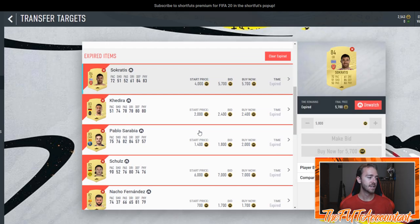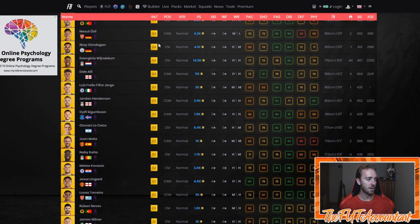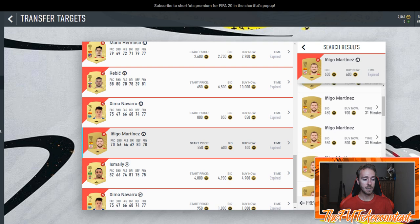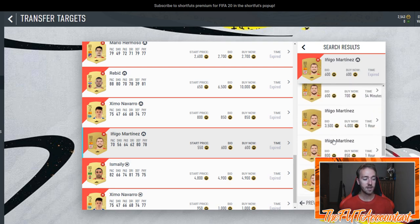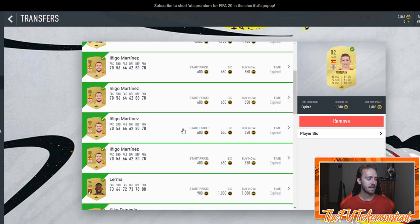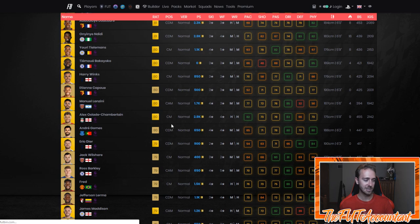Your number one favorite tool as always in terms of trading on the web app is going to be Footbin. On Footbin I have a list of all the Premier League center mids I was looking at, and it kind of just goes by your budget. Footbin graphs are not working right now, so your transfer targets page and player price cards are the best things for you in terms of knowing player prices and price fluctuations.